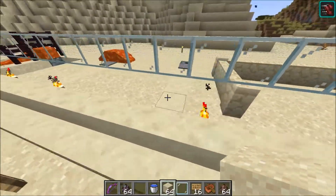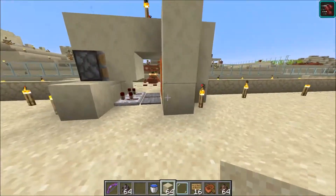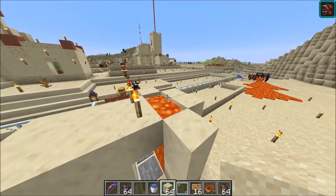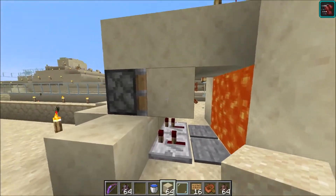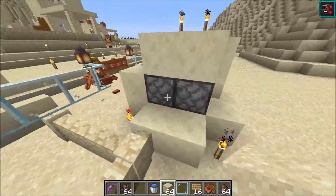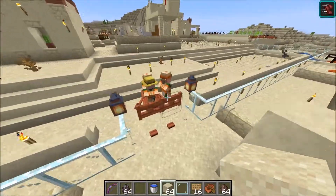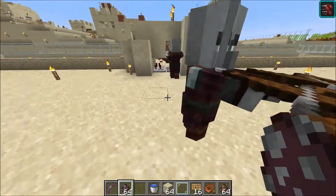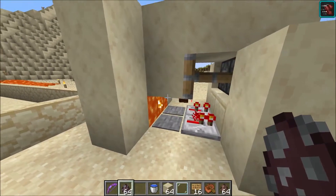Over here we have more stone pressure plates connected by lava dispensers. One of my favorites is this wall trap with a bunch of lava on the side — using sticky pistons and redstone circuitry this will push enemies against the side. Let me cover this up and show you how it's used with a bait, and this will push the pillagers into the lava trap.